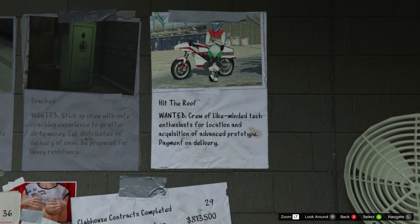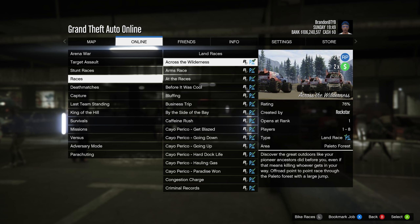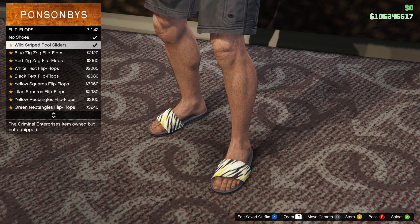If you're looking to make some cash this week, MC Clubhouse contracts are paying an extra 50% cash and RP bonus, and completing any of these contracts will get you a $200,000 grand bonus. You can also earn double cash and RP in land and air races.